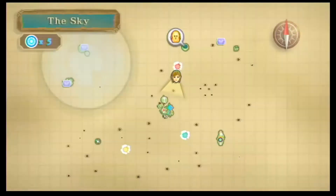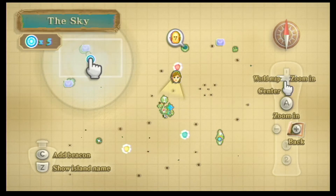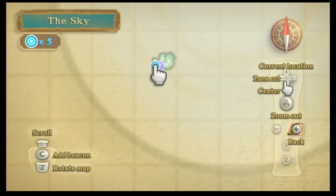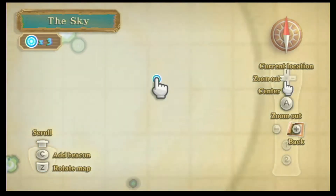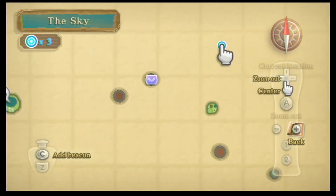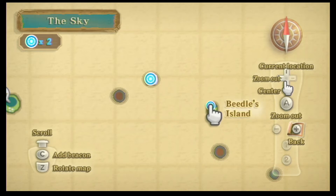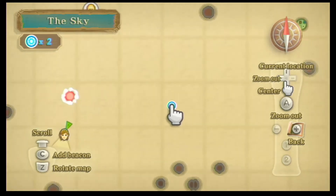While I'm up here I might as well get some goddess chests. There are two inside the Isles place. Excellent — and then one on the Isle of... and then one over here near Beetle's Island, between Beetle's Island and Bamboo Isle. Alright.